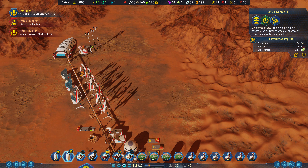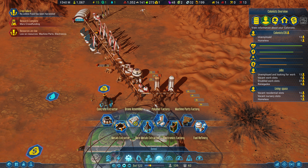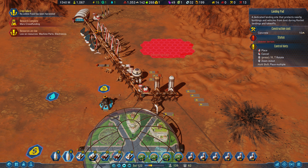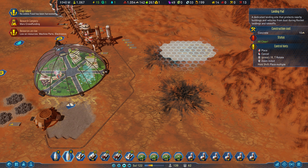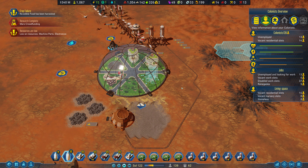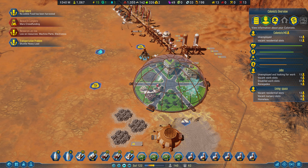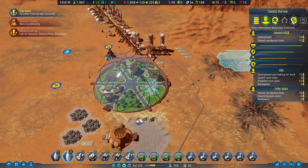Hopefully we'll get this built pretty soon, or we're out of electronics. Once we land that rocket I think we'll be good. Maybe I'll put a rocket landing pad in here — it's only 10 concrete, really cheap actually. Let's just tuck one back in here. We need to expand our shuttle hub capacity as well.